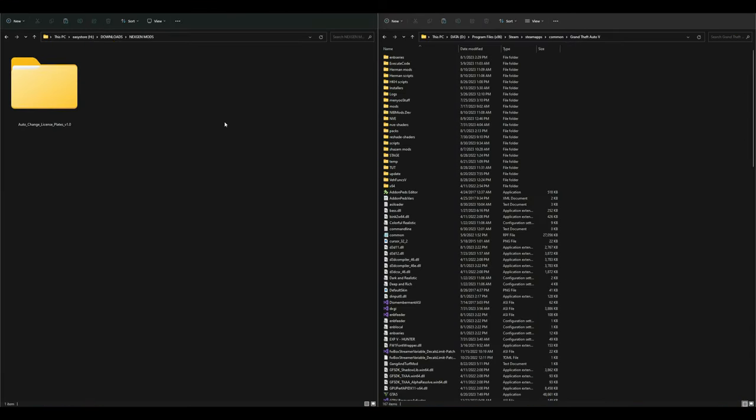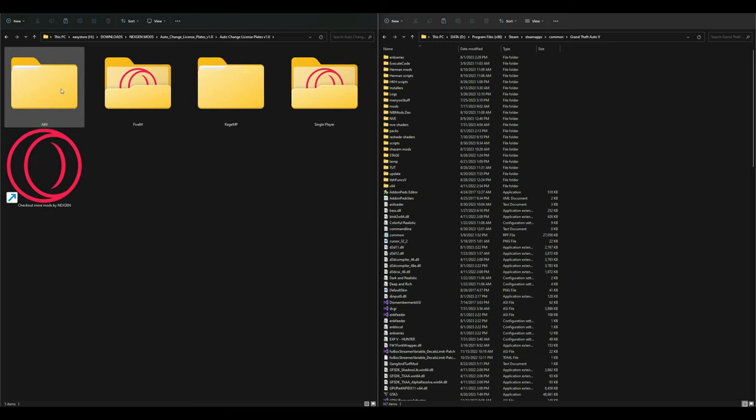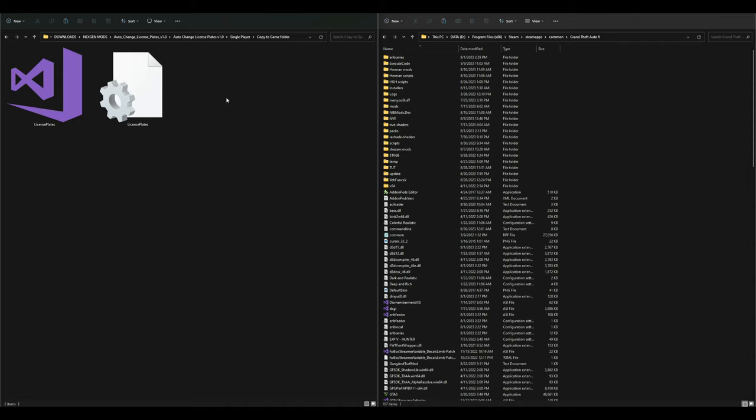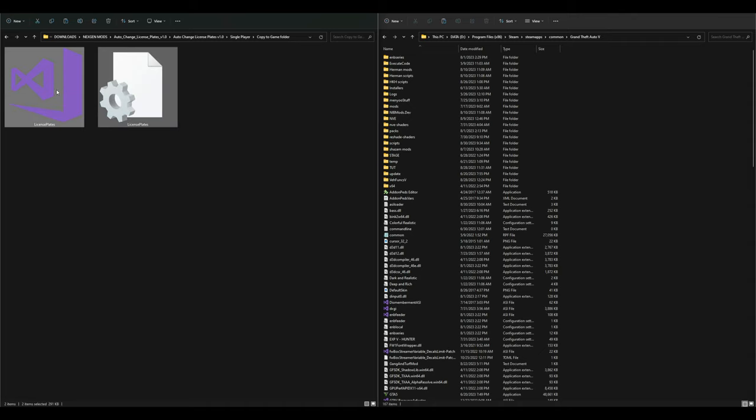After you have the requirements installed and the Auto Change License Plates downloaded, it should look something like this: on my left I have the Auto Change License Plates download, and on my right I have my GTA 5 directory open. Go to your downloads, open the Auto Change License Plates folder, then open the inner folder of the same name. Inside you'll find four more folders — open the Single Player folder, then the Copy to Game folder. Inside that folder are two files we need to install: the License Plates ASI and the License Plates text document.